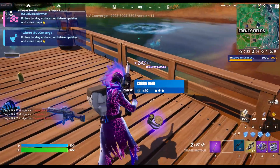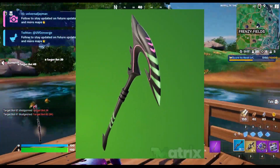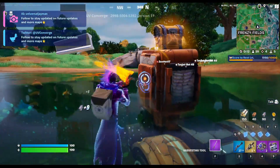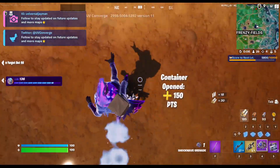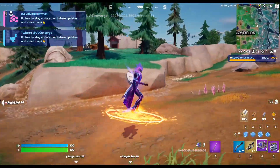Another free reward coming up very soon is the Amazon Luna exclusive pickaxe. Amazon Luna has just made Fortnite playable and they will be getting a brand new reward to celebrate that, simply for playing on Amazon Luna. So if you have Amazon Prime, get on Amazon Luna and claim the Velocity Edge pickaxe, which will be available in the near future.